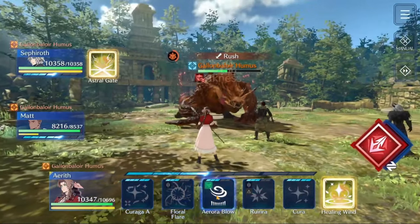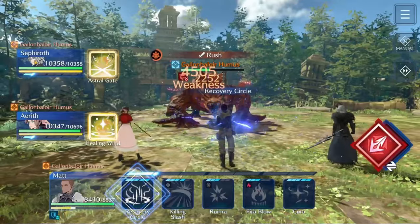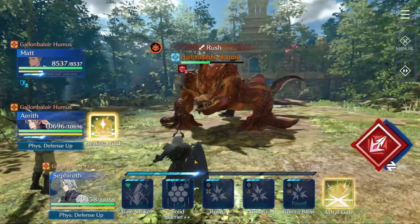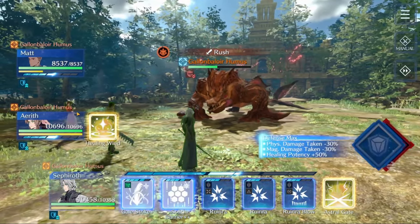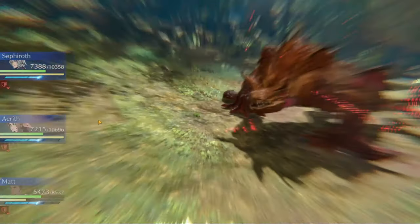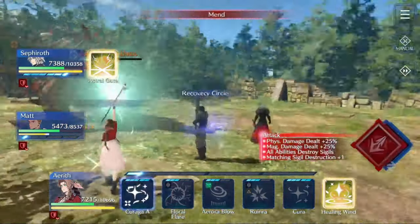You're just kind of doing as much wind damage as you can while waiting for this rush to come. And if you can, try timing the recovery circle on Matt so that you don't take quite as much damage when he actually does the rush. You can see that did significantly less damage than before.